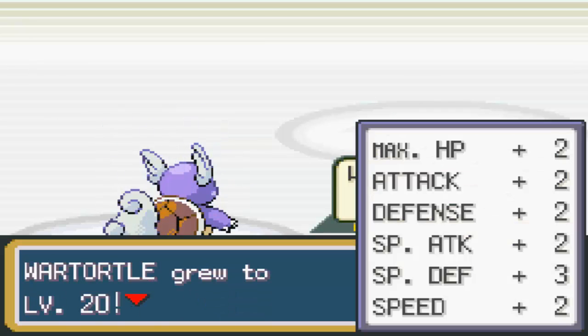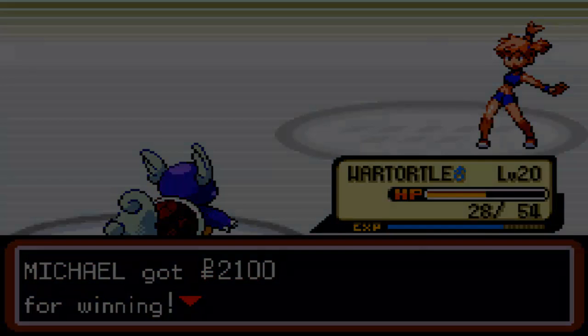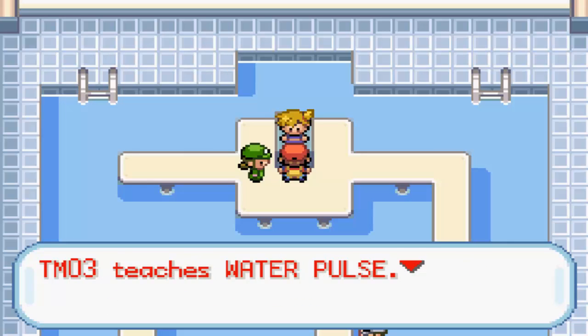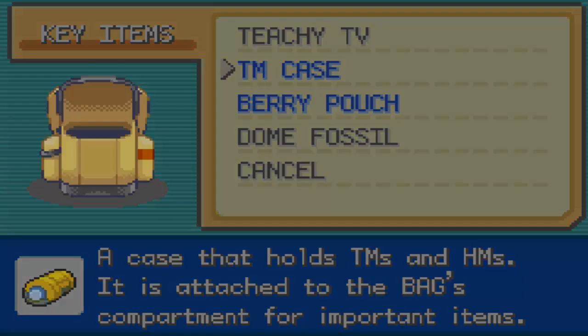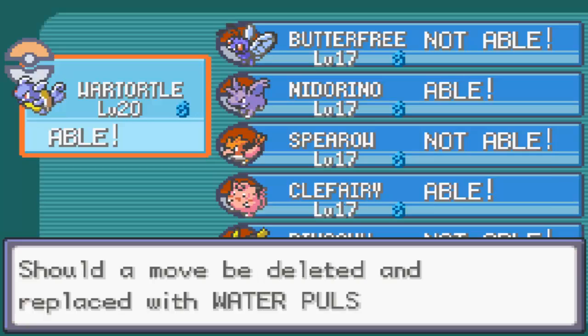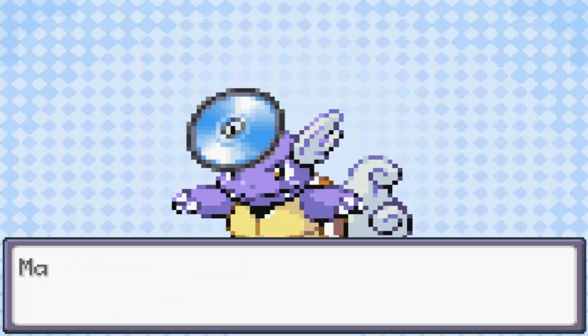Wartortle leveled up to 20. That was actually pretty well handled if I say so myself. We got the Cascade Badge, and we're also going to get TM03, which contains Water Pulse. As a matter of fact, we are going to give Water Pulse to Wartortle, because Wartortle is best suited for Water Pulse and it will give him a really strong water move. So we get rid of Water Gun, and now Wartortle can rock with Water Pulse.